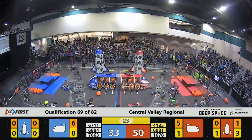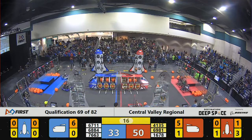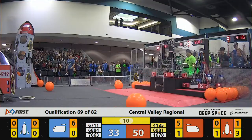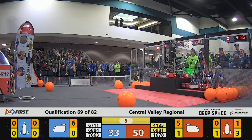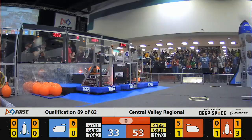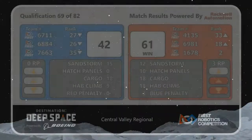Red going out to a lead now, 50-33. We're into the end game. 16-78 lining up in front of their platform — the Citrus Circuits, they climb very fast and efficiently. There's no drama with their climb. 16-78 able to do so, and 41-35 climbing up to the level two platform. That'll score six points for their alliance. All three blue robots on the level one platform as time expires.